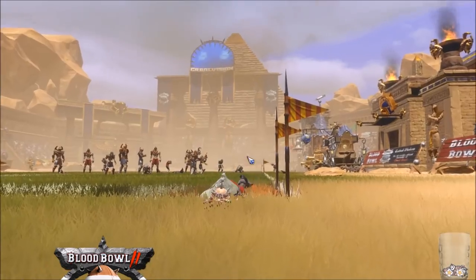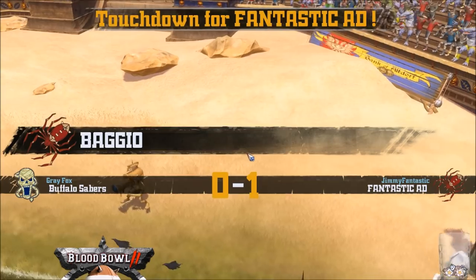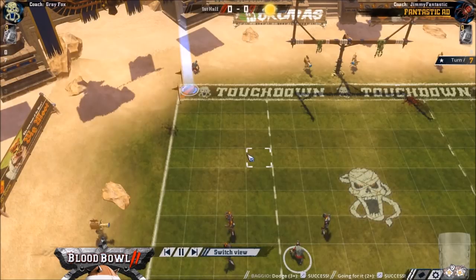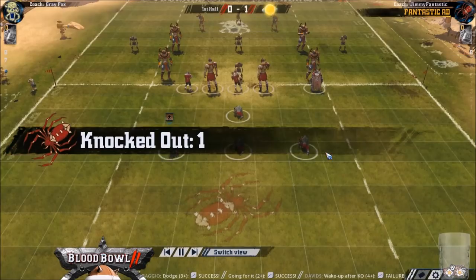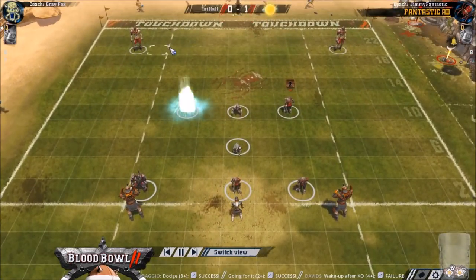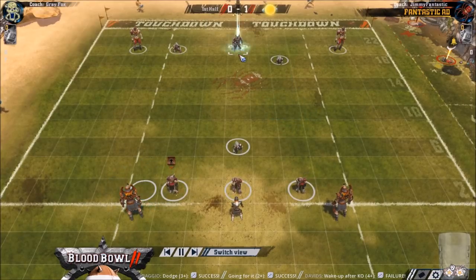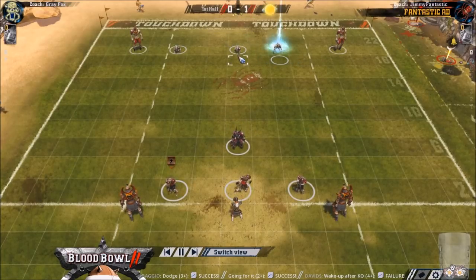Just click on the end zone. It wasn't my greatest drive ever, but down two men against Kenry against a bash team is rough. I started setting up thinking I'd score on turn 8, and then either I realised or chat alerted me to the fact that I actually had two turns to score.